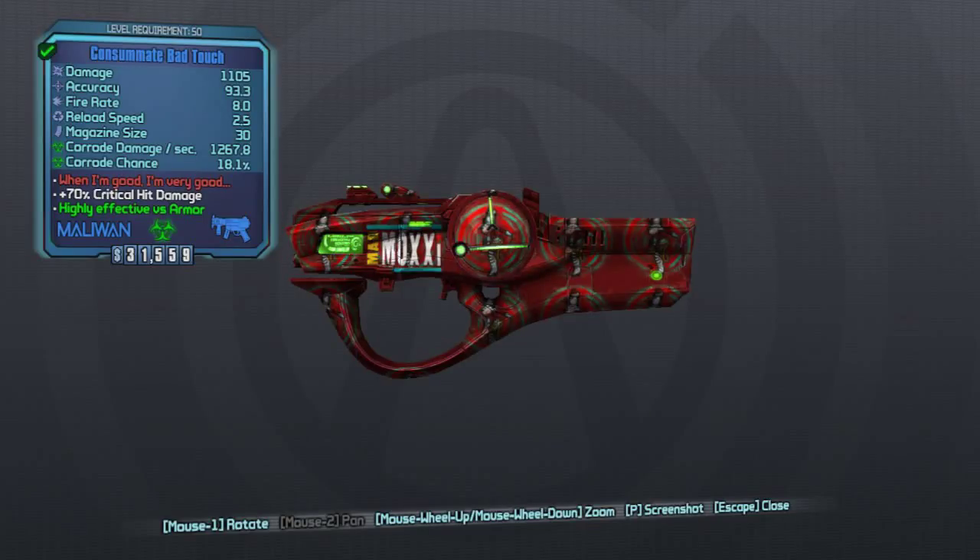What's up guys, welcome back to Unobtainables. In this series we go ahead and look at the unobtainable weapons inside of Borderlands: The Pre-Sequel. And when I say unobtainable, I mean currently unobtainable, as in back when this video was made — December 4th, 2014.